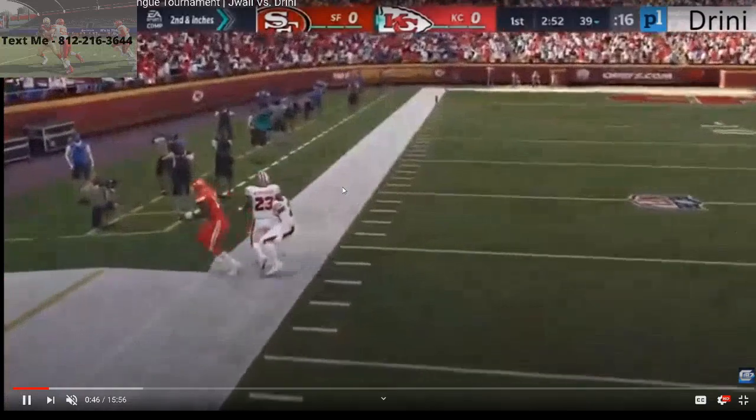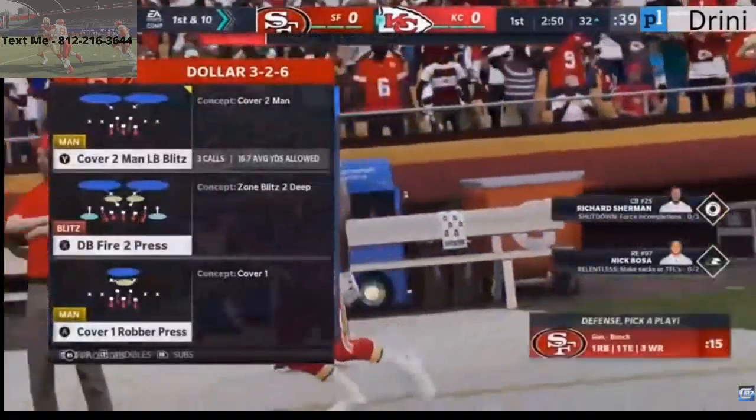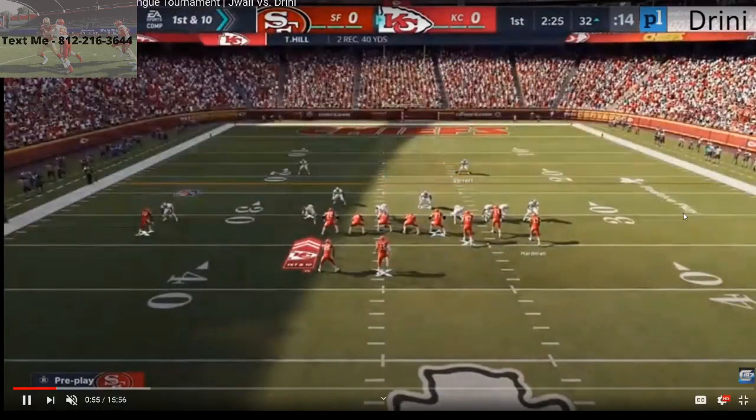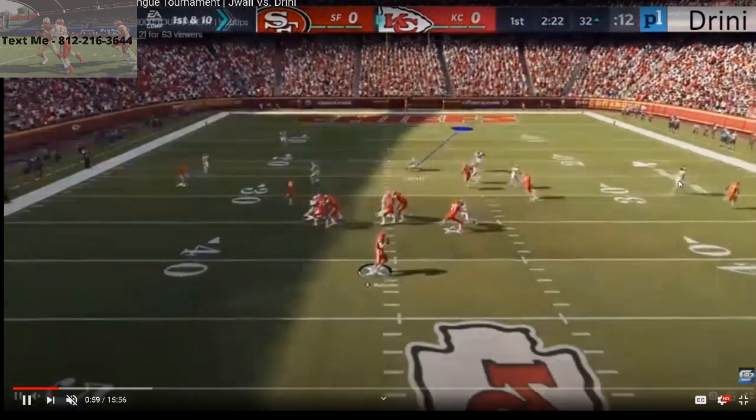He goes with a little cover-two beater. J-Wall is running cover two on the outside, and that cloud flat is not going to take that seam away from Tyreek Hill. Dreeny hits the dot right over the top — good read by him. Dreeny is more of a pass-first player this year than last year when he was a bit more run-meta. He's always shifting with the meta.